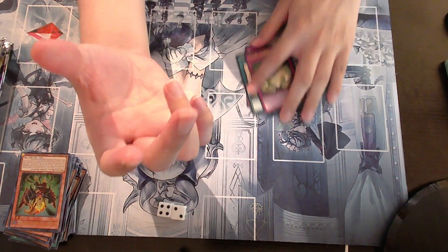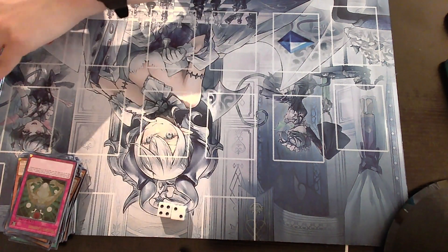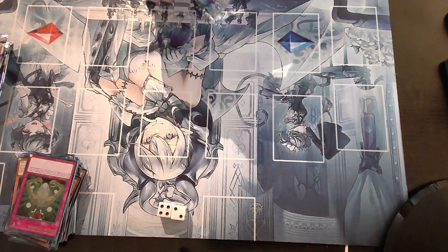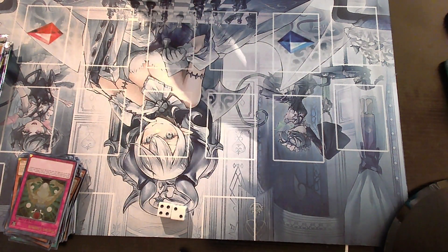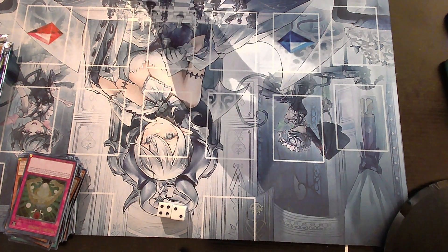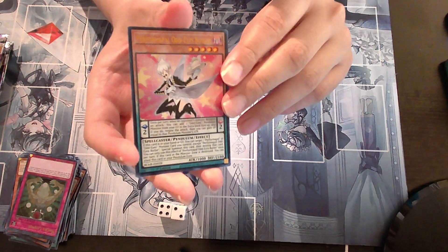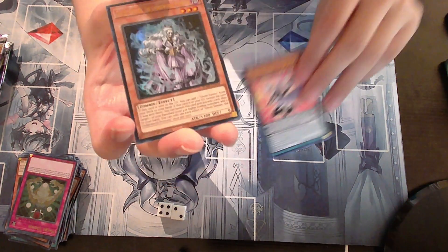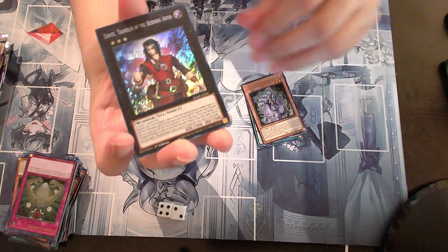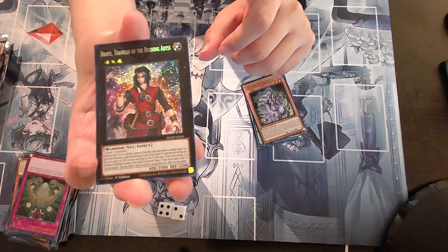Macro Cosmos. Awesome, dude. Oh — you can have Ash Blossom and Macro Paladin, by the way. Fall of Hell, Odd Eye Butler. The Ghost Lady, then Dante, Traveler to Fernandez. I don't think I have this guy, so that's pretty cool.